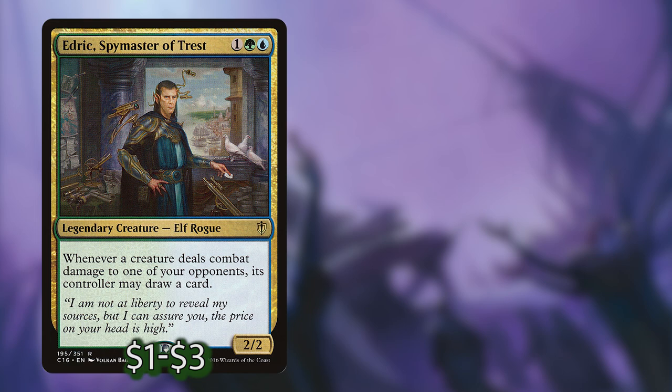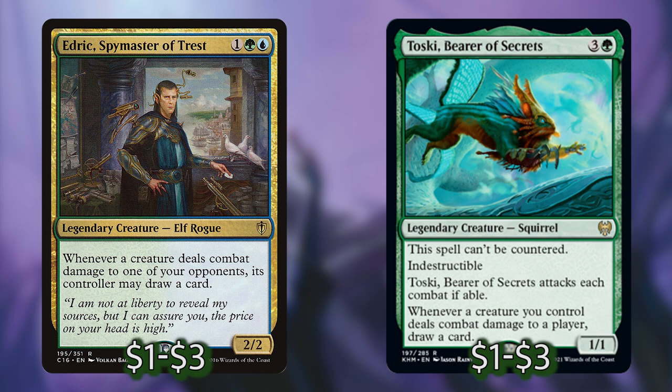Next we've got Edric, Spymaster of Trest, that costs one, a green and a blue. He's a 2-2 legendary creature elf rogue that says whenever a creature deals combat damage to one of your opponents, its controller may draw a card. This incentivizes other players to swing at each other instead of you. Very similar to Edric, we have Toski, Bearer of Secrets from Kaldheim. He costs 3 and a green, he's a 1-1, can't be countered, is indestructible, attacks each combat if able, and whenever a creature you control deals combat damage to a player, draw a card.